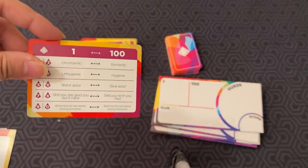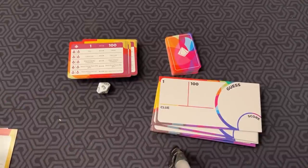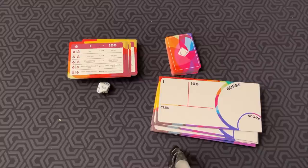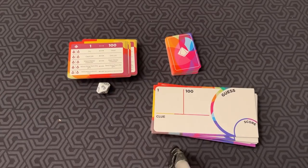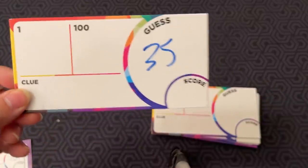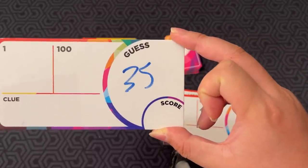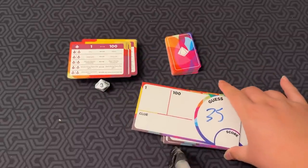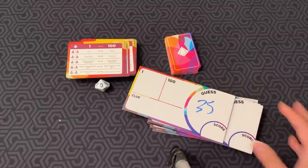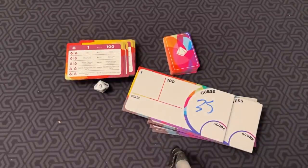The Clue Giver has to give a clue that best represents that number on that scale. So if the scale is skill you're glad you don't have to skill you wish you had, a clue for 26 could be... memorizing every commercial jingle you hear. That's my clue. Everybody else takes one of these boards and tries to guess the number. I'll guess 35, and everybody writes down a guess. After everyone reveals their guesses, you score.